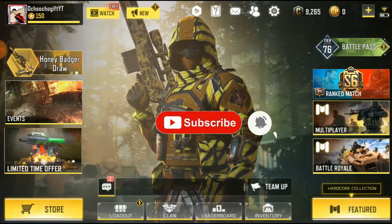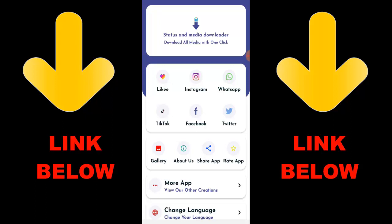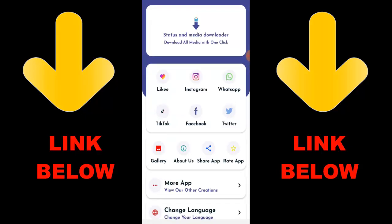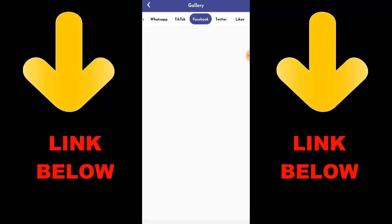Check out this app that's trending — it's called Status and Media Downloader. Download all media with one click. You can download any videos or pictures from any social media like Instagram, WhatsApp, TikTok, Facebook, and Twitter, all in one click. All you have to do is download the app, copy the link of what you want to download, paste the link, and it downloads. Check the link below on my channel to get it. Once you download the app you're gonna see everything downloaded right away.